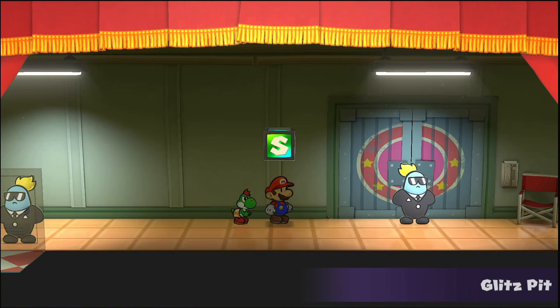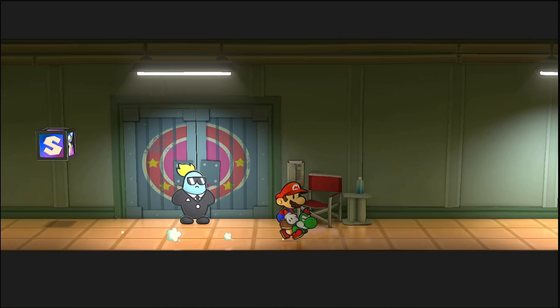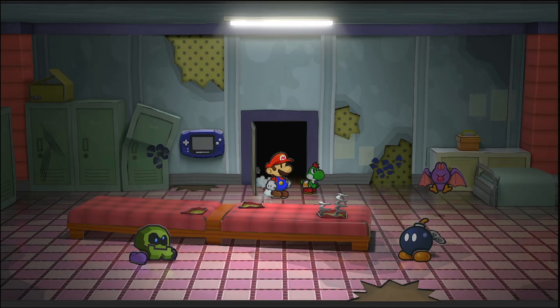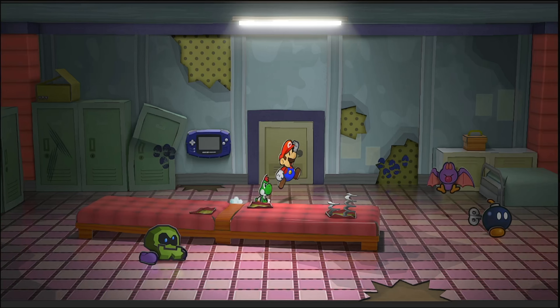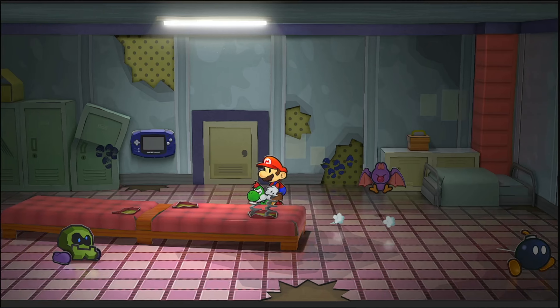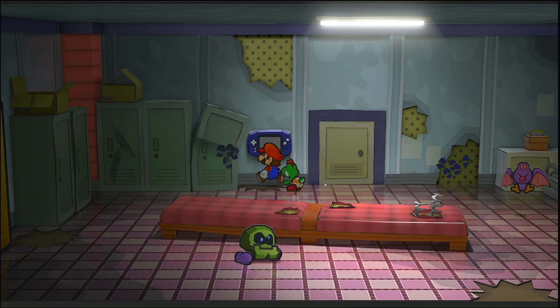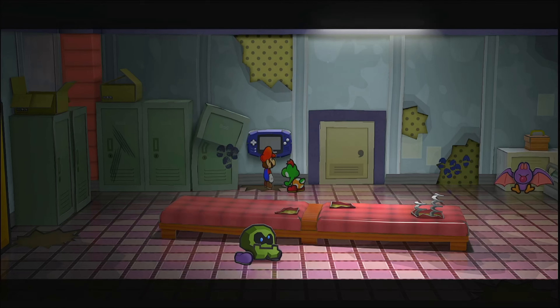Last episode we got Baby Yoshi, and we named him Luigi because he is green. We weren't able to get to the Major League because there's these guys with infinite defense, but Baby Yoshi here can actually eat them, apparently. So let's go to a ranked match.